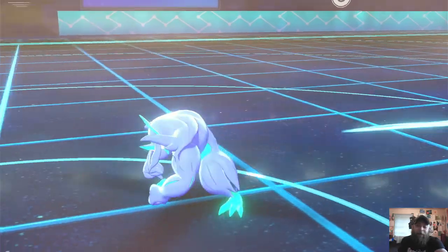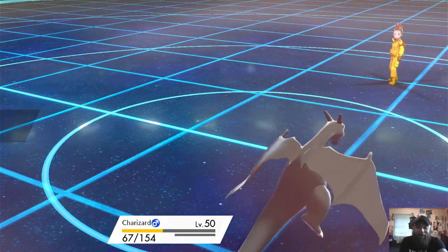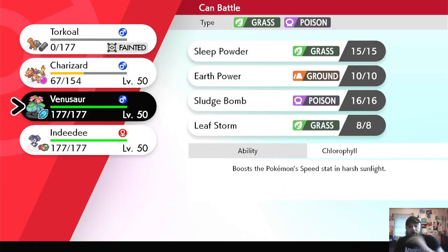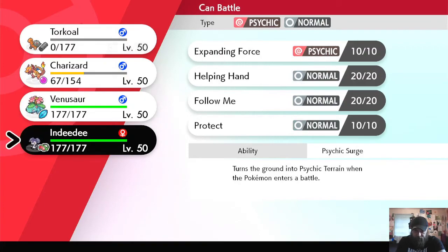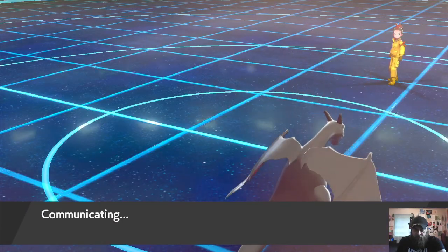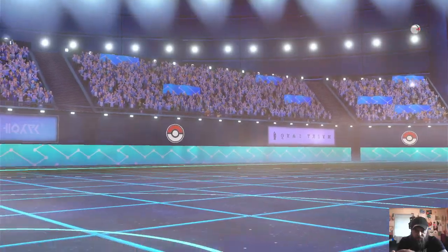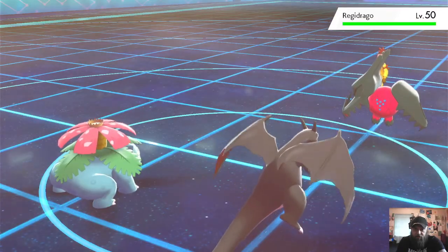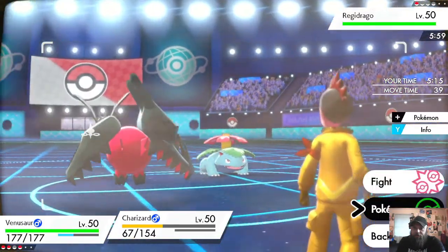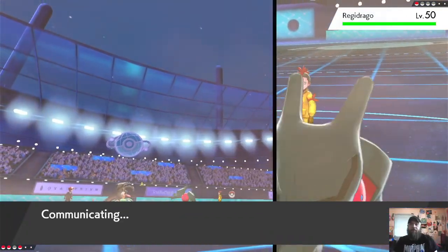Charizard is one of my favorite Pokemon. I picked Charmander as my very first Pokemon way back when Red first came out. Let's get Venusaur out — I think Venusaur is our next best bet. He's got Sleep Powder so I can try that. Let's just try Sleep Powder.